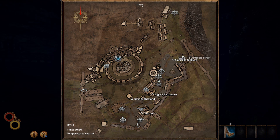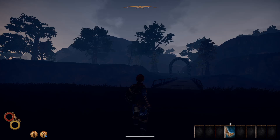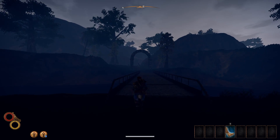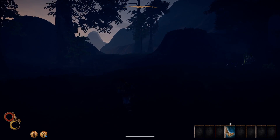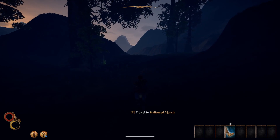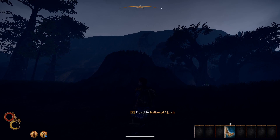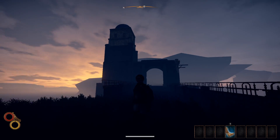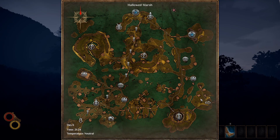Now leave town via the Northern Gate and head north to the Hallowed Marsh. Avoid any fights on the way and make sure you have three travel rations to travel to the Hallowed Marsh region. Once you're in the Hallowed Marsh, you'll find yourself on a small island in the south-east corner of the map. Make your way north to the Ziggurat Passage.